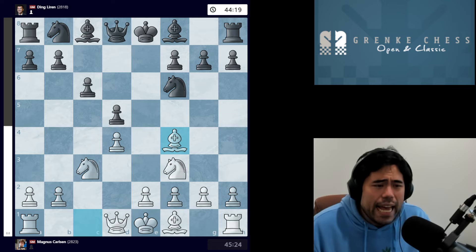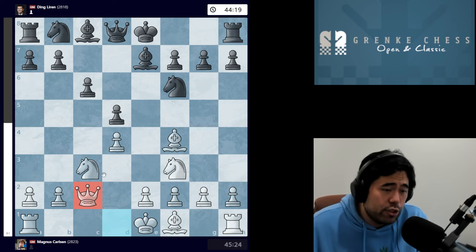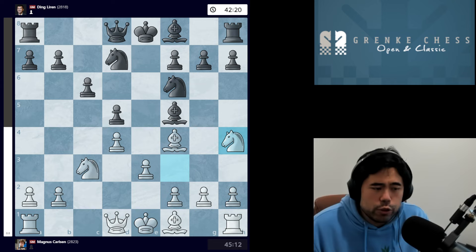After takes-takes, Magnus goes knight c3, Ding plays c6, and now we have bishop f4. After bishop f4, Ding goes bishop f5, trying to develop his own light-square bishop. If black were to play bishop e7, white can try queen c2, taking control of this diagonal, and then even playing bishop to d3 — giving white both the bishop and queen spying towards the pawn next to the black king. We get bishop f5 from Ding, Magnus plays e3, then knight b to d7, knight to h4, and now bishop to e4.